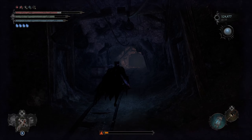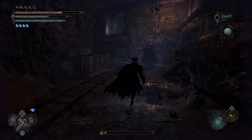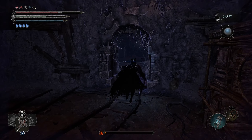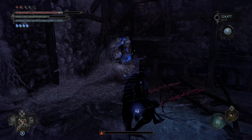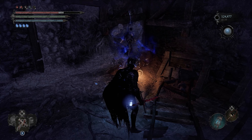The third shard can be found starting from the Vestige of Catrin in the Sunless Skein. It's to the left after you enter the door that is originally blocked by a metal gate. It's in this area with all the cages before you enter the cistern. I would recommend clearing out all the enemies before you try and grab this one.